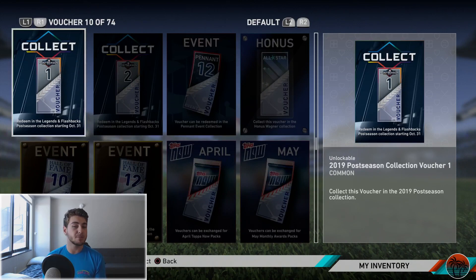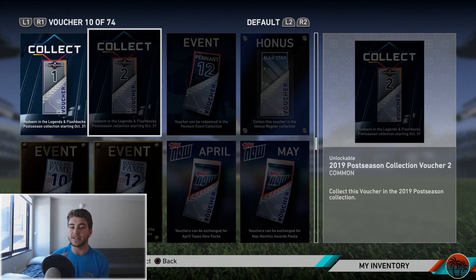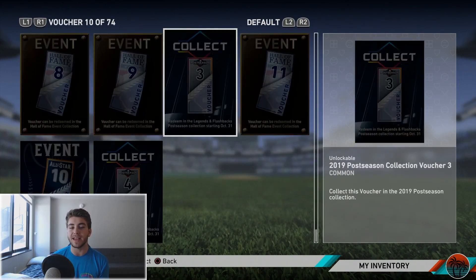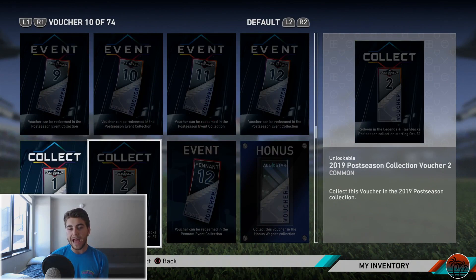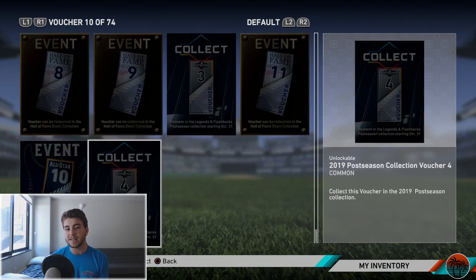Redeeming the legends and flashbacks postseason collection starting October 31st. On October 31st we're going to have a legends and flashbacks postseason collection coming into the game. As you can see, there is a second one right there, and all the way down there is a third and a fourth — which makes sense, they're going to be updating these after each round. The first one was the wild card round, the second will be the LDS, number three is the LCS, and then finally after the World Series, that fourth voucher is going to be obtainable.